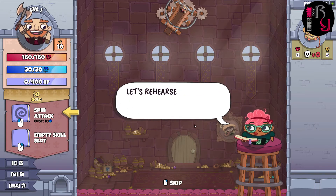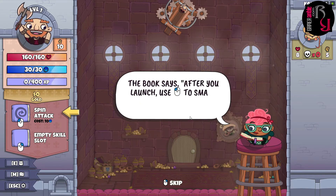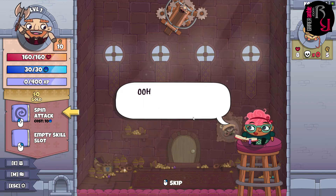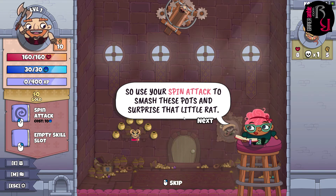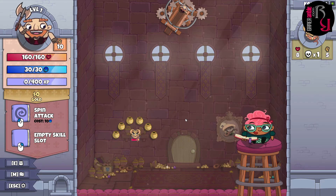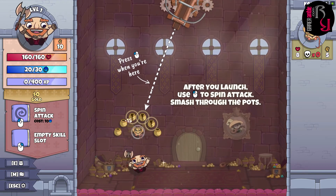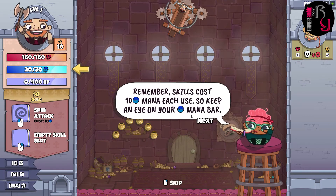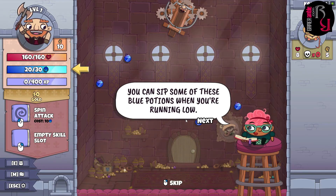Now things get a little tricky — we rehearse using a special skill, the spin attack. After you launch, you use the left mouse button to smash through anything in front of you and get an attack bonus while spinning. We use the spin attack to smash pots and surprise the rat. Skills cost 10 mana each to use, so you need to keep an eye on your mana bar.